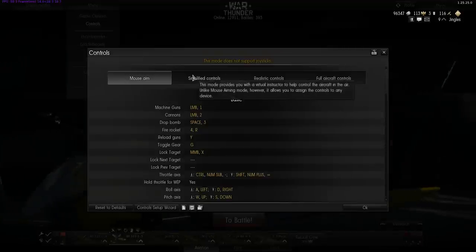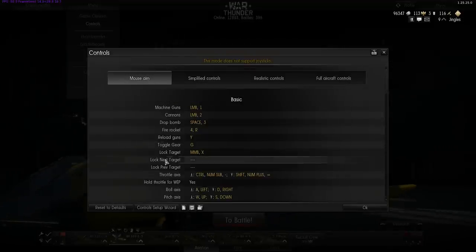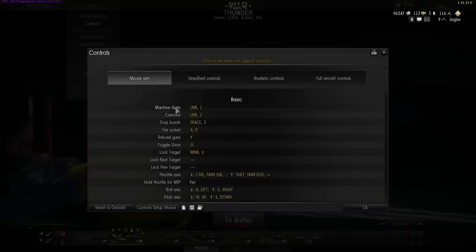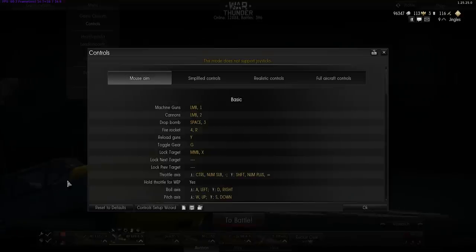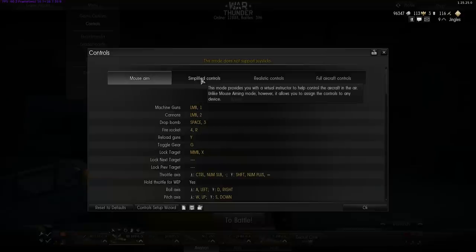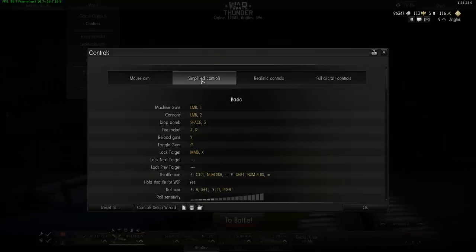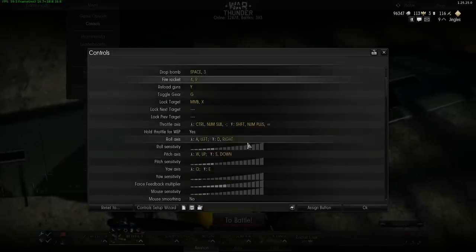In everything you're going to see in this video, I'm just using mouse control. It's a very simplified arcade flight sim model when using this control system. But it's not the only control system in the game, and if you're prepared to learn the more complicated controls, it unlocks whole parts of the game that you just can't play using mouse aim. If all you want to do is your World of Tanks-style random battles and just keep playing arcade battles, by all means you can absolutely do that — it is a lot of fun. However, the next step up is simplified controls.